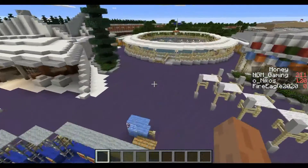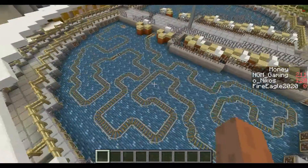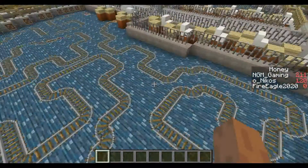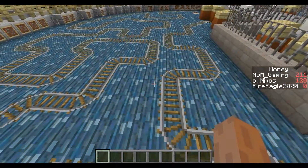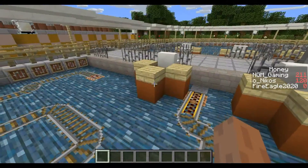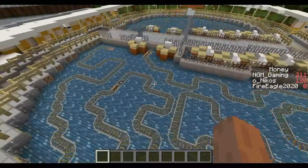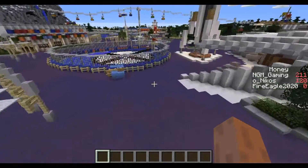Over here we have a new attraction called the Flying Saucers, introduced in 1961. Basically you had these little inner-tube type things that kind of looked like Space Mountain's exterior facade. The flooring had an entire basement underneath with holes through the surface that would shoot up very high pressures of air, causing these saucers to float around. Some problems though: if you were a little too light, your saucer would just sit there bobbing up and down, and if you were a little too big, your saucer would just sit there too. Didn't think about that.